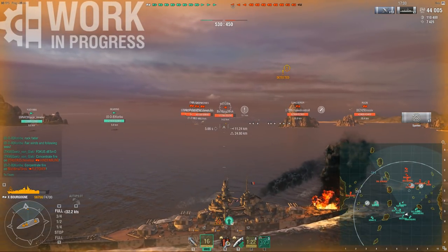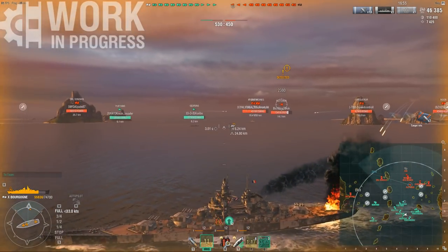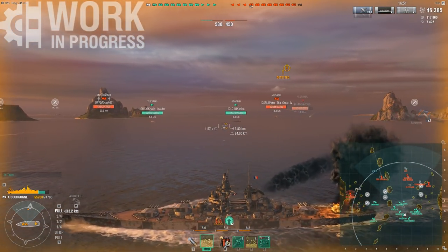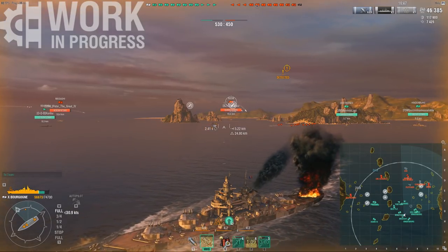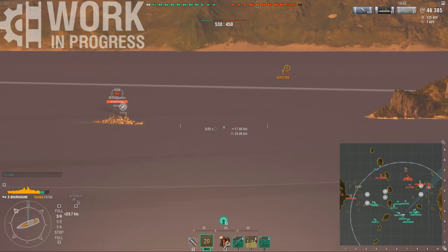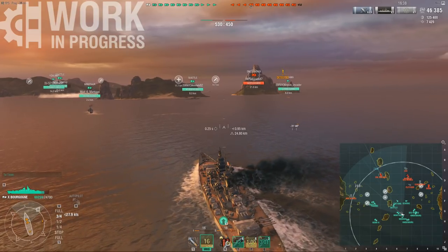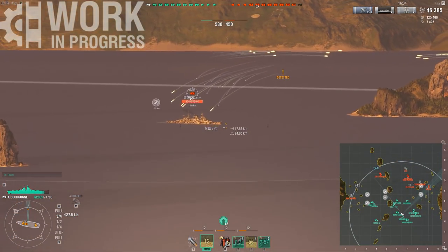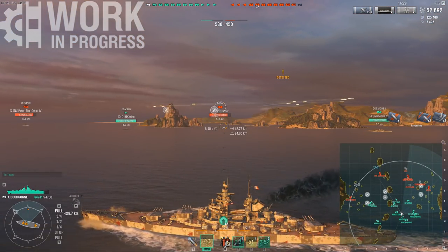The exclamation mark icon that the Fletcher just picked up gives you 5% concealment per stack. So if you're the one who secures it, you get two stacks and 10% concealment. And then there's a third buff which looks like a plus sign — that is the heal. It heals you for 0.05% per second per stack.